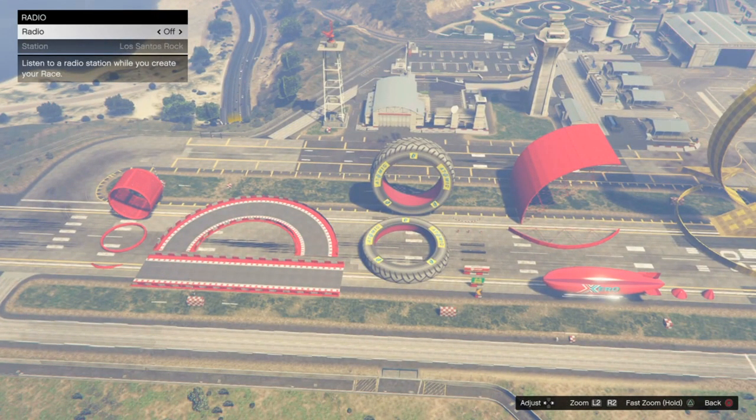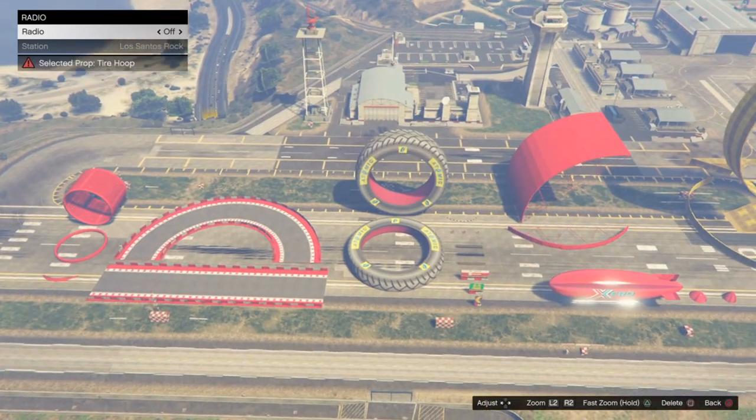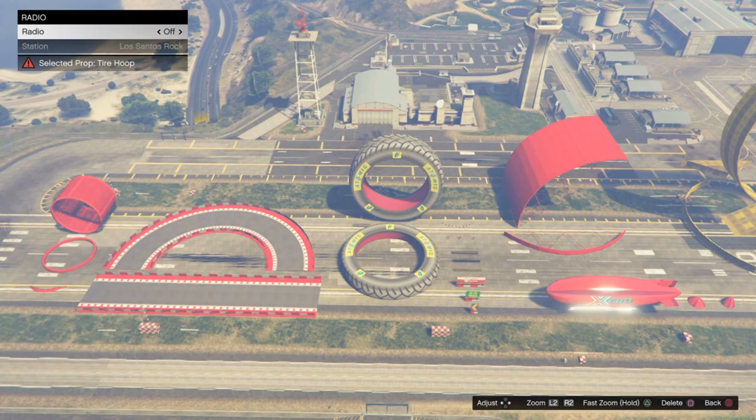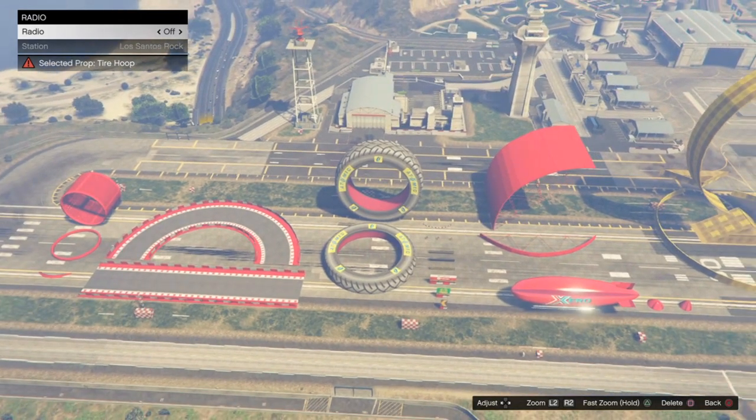Those are all the bad props you should not be using. I know sometimes you have to use them, but eliminate them as much as possible. A good rule of thumb: functionality before looks. You have to do everything possible to make the actual racing experience the best, and then you can worry about decorating. You can have the best looking track ever, but if scraping a barrier wrecks your car, who cares.